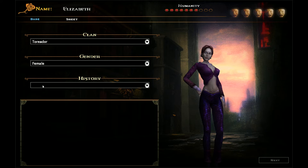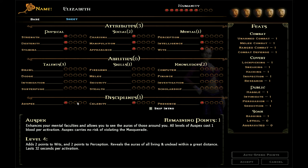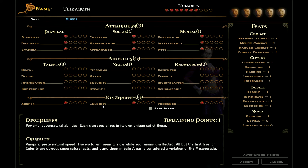So let's move on to the character sheet — this is where things get difficult. Let's start with disciplines down here. Each clan has their own set of disciplines. Particular to the Toreadors is celerity, which means basically you can move very fast. This is quite handy in combat because you can dodge around things and get more hits in. At the lower levels it's not a masquerade violation to use it in a public area.